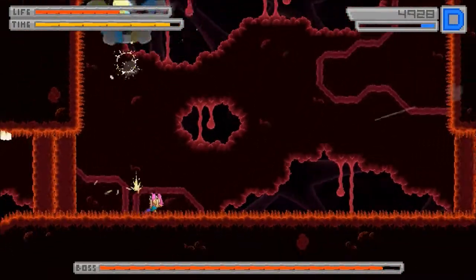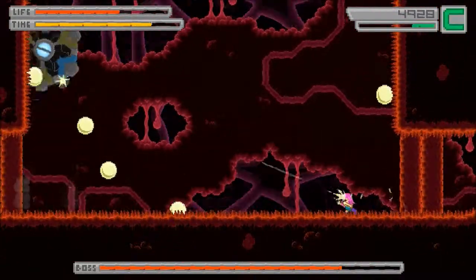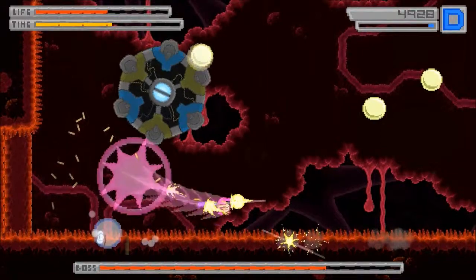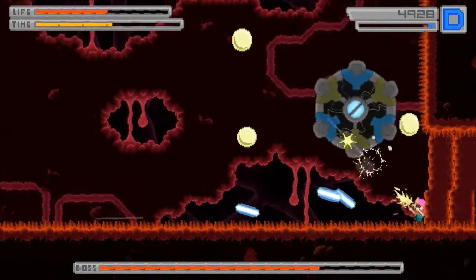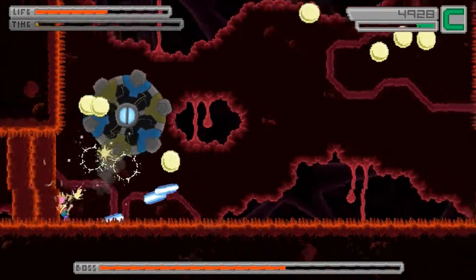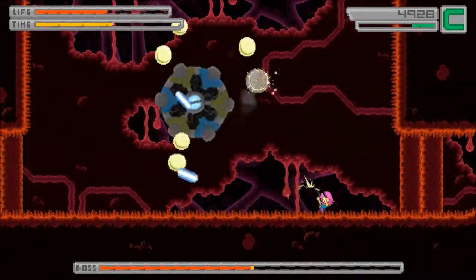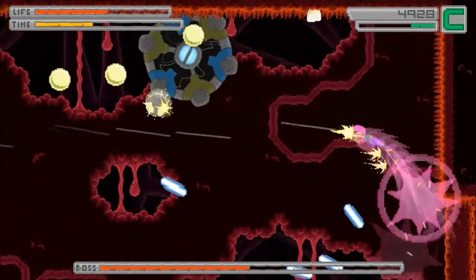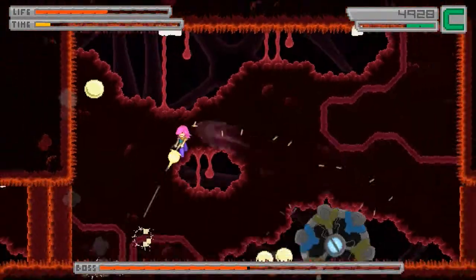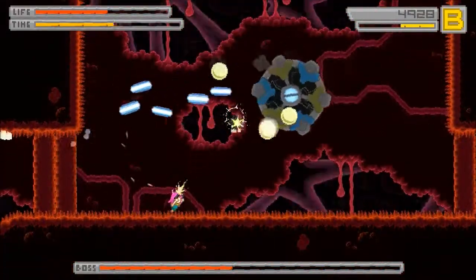Bubble core. Notice these mysterious core-type enemies. We don't know who they are or what they want. There's a core enemy in every level — kind of a plot. You want to shoot those little yellow bubbles, because if they last long enough they'll turn into lasers. If you shoot them, you can decrease the amount of firepower.